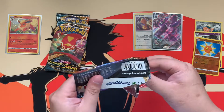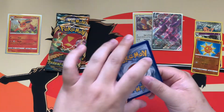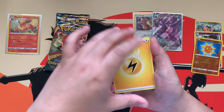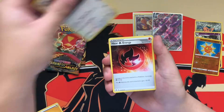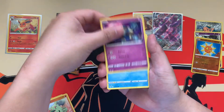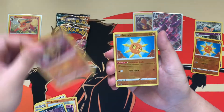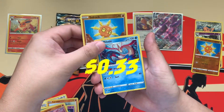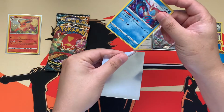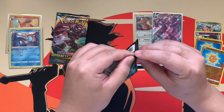I got these packs from Game Nerds — they're really awesome, they have amazing prices. The only thing right now is their shipping isn't the fastest, but you can't expect more because COVID is happening, so I don't blame them for that at all. Their prices are honestly amazing, some of the cheapest on the market, and they're really nice people too. Purloin, Hippopotas, reverse Solrock, and our rare — oh nice, Milotic holo! I don't have that one.